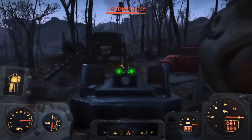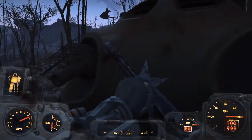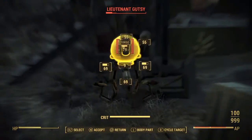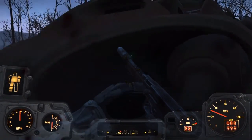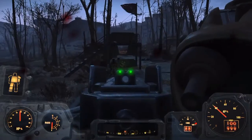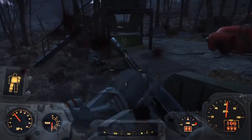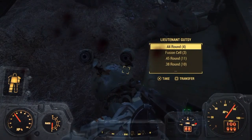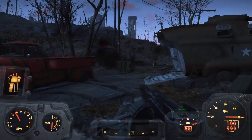It turned out to be a Lieutenant Gutsy — a bit tougher than a standard Mr. Gutsy, and packing a badass machine gun. If it spawns as a legendary enemy it will be a lot harder to defeat, but it'll also pack a surprise at the end — which I'll show you later in the video. Be prepared for that.